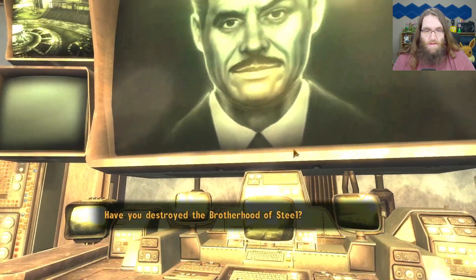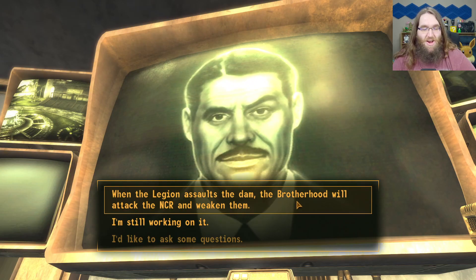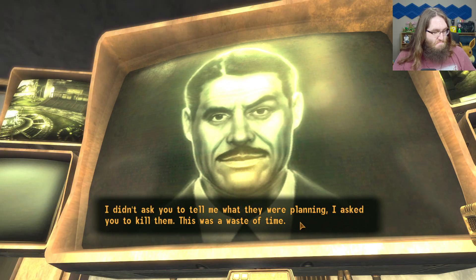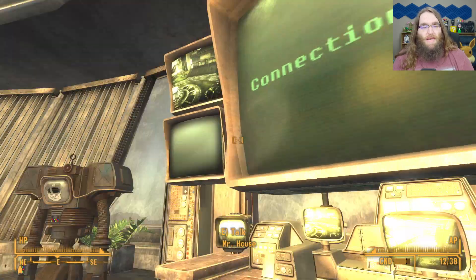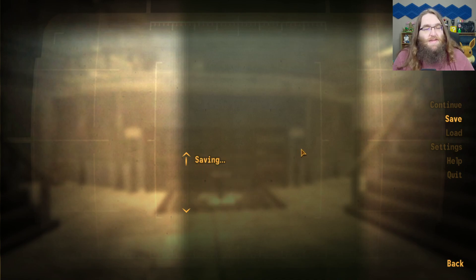So have you destroyed them? When the Legion assaults the dam, the Brotherhood will attack the NCR and weaken them. I didn't ask you to tell me what they were planning, I asked you to kill them. Waste of time — go back to the bunker and destroy it. Okay, I'm trying to be nice here.